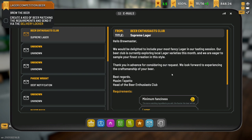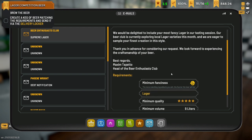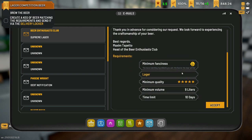The email reads: 'We would be delighted to include your most fancy lager in our testing session. Our beer club is currently exploring local lager varieties this month and we are eager to sample your finest creation in this style. Thank you in advance for consideration. Best regards, Maxime Tapito, head of the Beer Enthusiasts Club.' Now we have to make a lager of nine liters, so we're going to make a 10 liter beer.